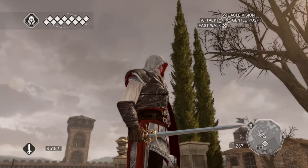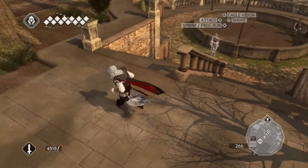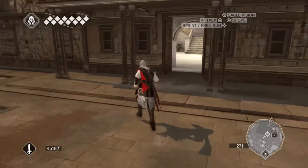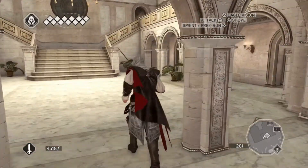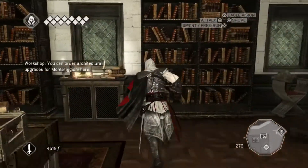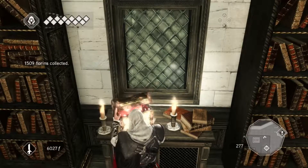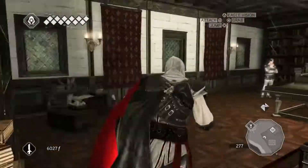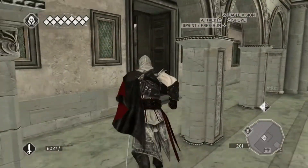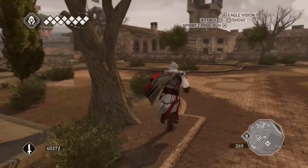Hello everyone. As you can see, I bought a new sword. I realized that I had a crap sword so I got a new one. We are here in the villa and I have just been doing some little housekeeping things. I went around and spent maybe half an hour doing the statues because they are all spread across the city.